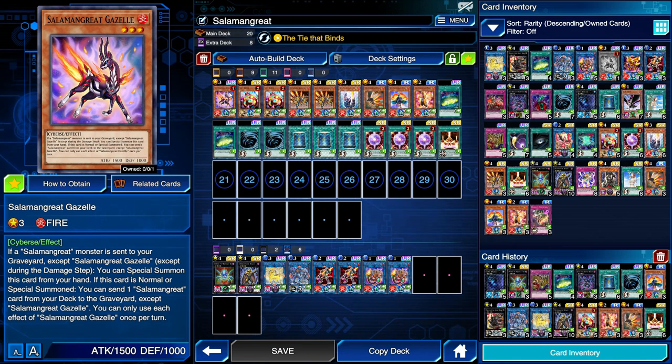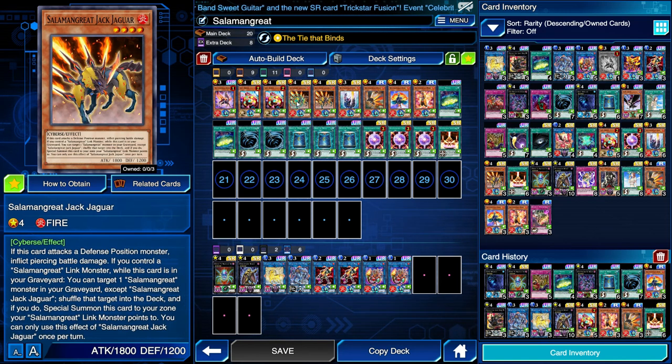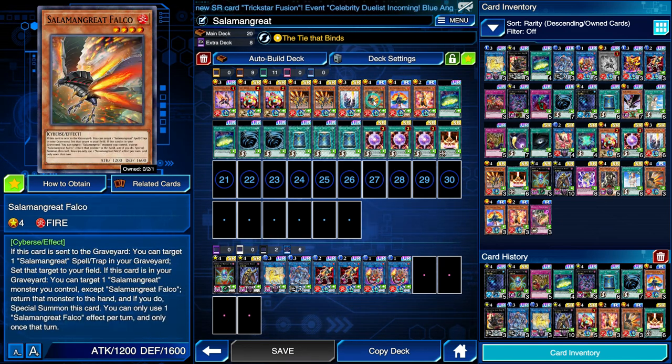I saved the best for last — this is Salamangreat Gazelle, the one that is limited to one for a good reason. When a Salamangreat monster is sent to your graveyard by any means at all, you can special summon it from your hand. And if it's normal or special summoned, you get to send any Salamangreat card from the deck to the graveyard — card being monster, spell, or trap. They all like the graveyard: Gazelle sends something to the graveyard, Jack Jaguar can summon itself from the graveyard, Foxy can special summon itself from the graveyard, Falco can special summon itself from the graveyard.